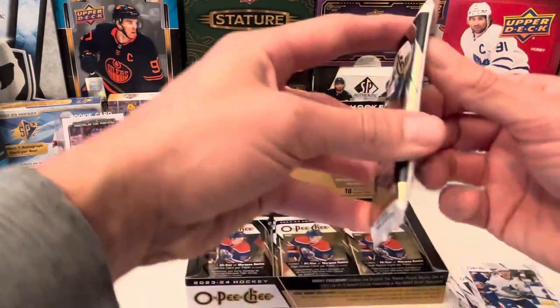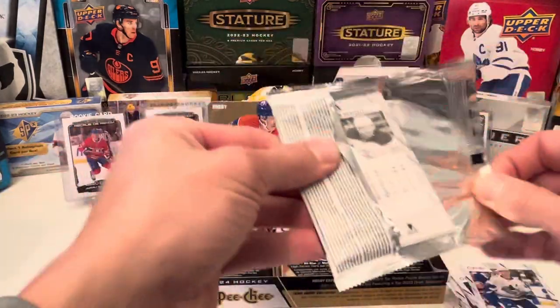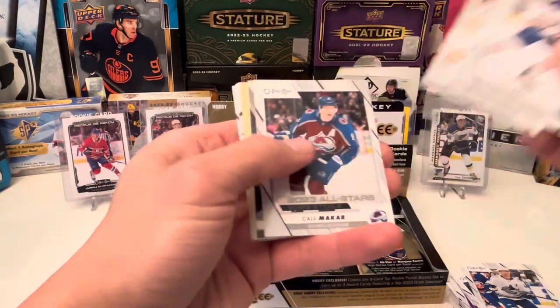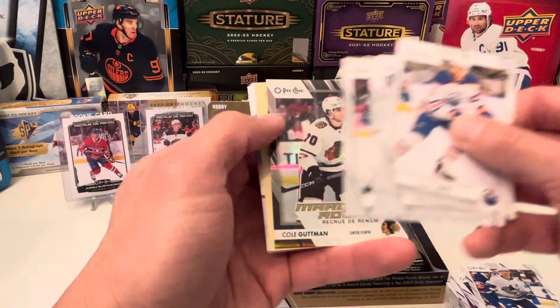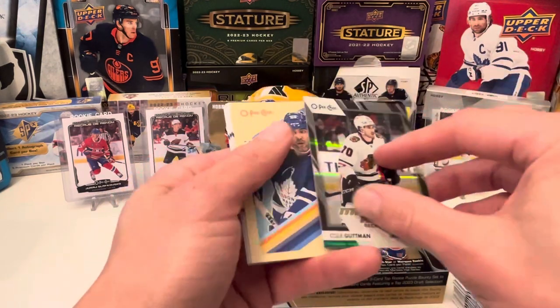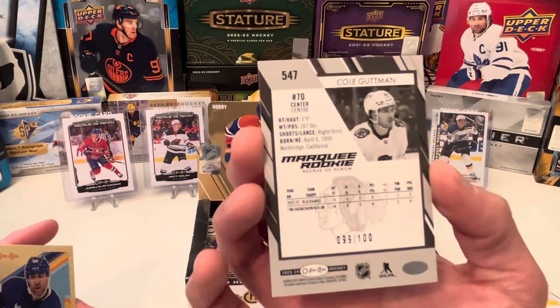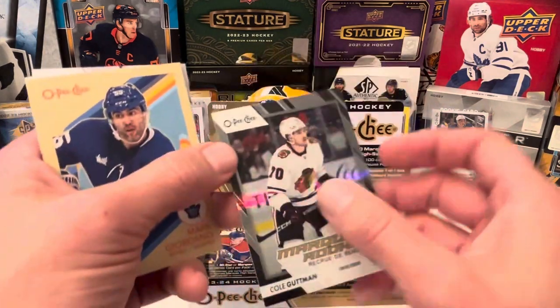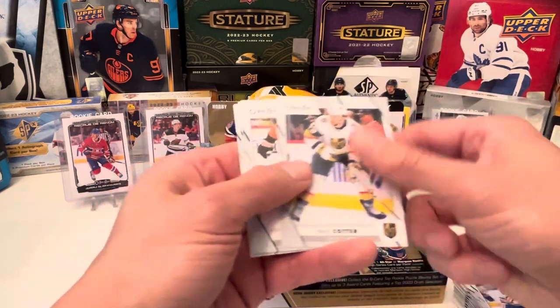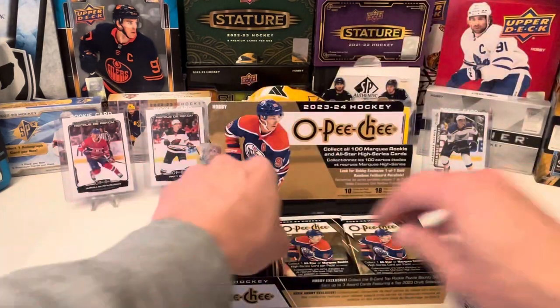We have this Purple Border All-Star Leon Draisaitl — number 37 out of 49. Another Blue Border, Pollock, Joe Valeno, and more base. I guess I don't need any more lead boxes — I just want to go for the inserts for Bedard. All-Star McHale. And then we have Cole Gutman on the Marquee Rookie Foil Black, 99 out of 100. That'd be cool to get for Bedard. Marquee Giordano, Connor Kate, Snowsick, Tricytole.